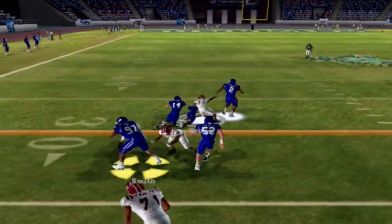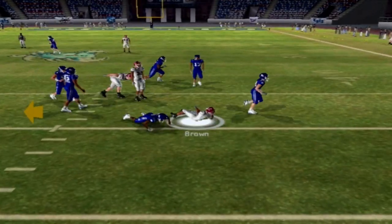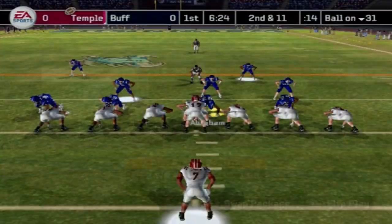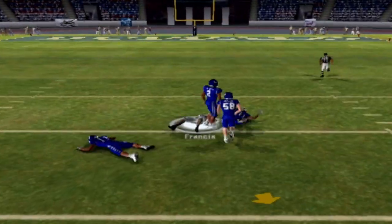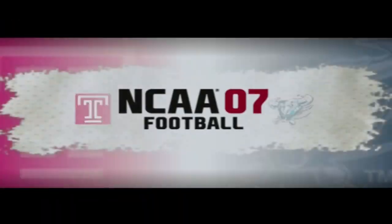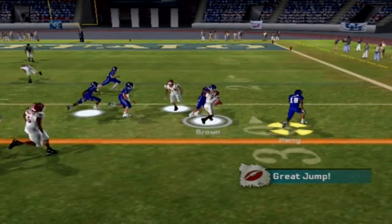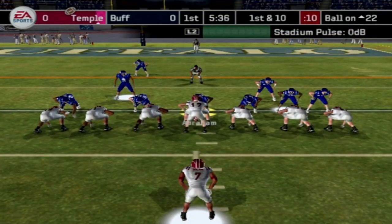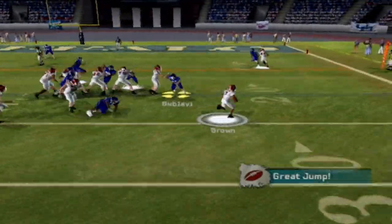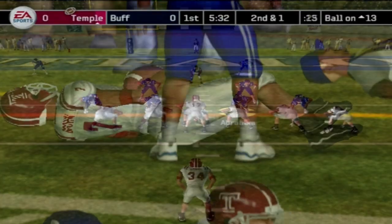Temple starts with the football. Senior running back Tim Brown runs all over us on the very first play, getting the first down. Brown runs to the right side this time — Kareem Birum puts him down in the backfield, leading to second and 11. Sophomore quarterback Shane Kelly throws a dot left side, finding slot receiver Bruce Francis, who gets the first down into Buffalo territory.